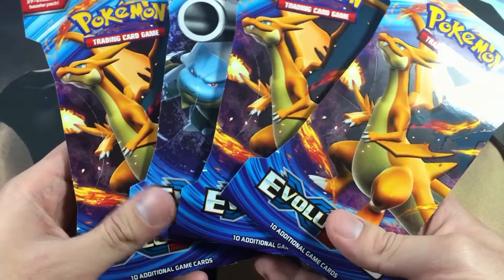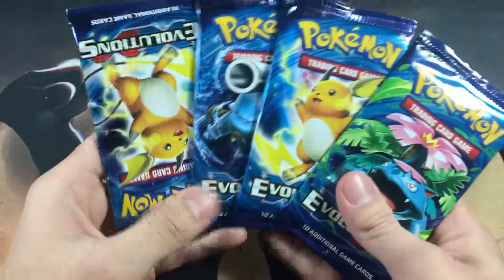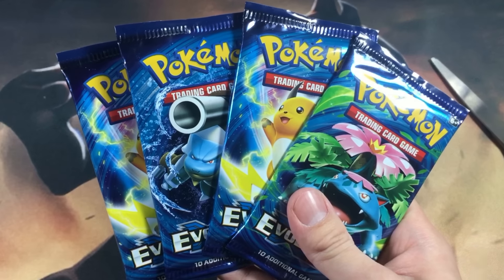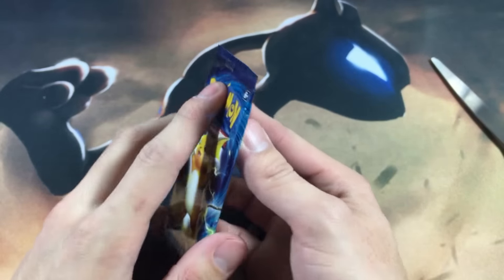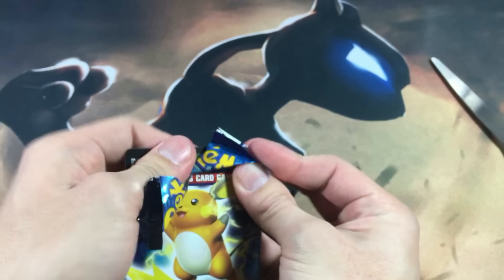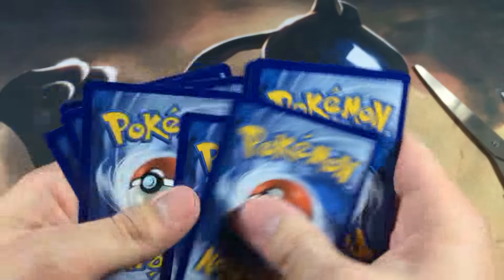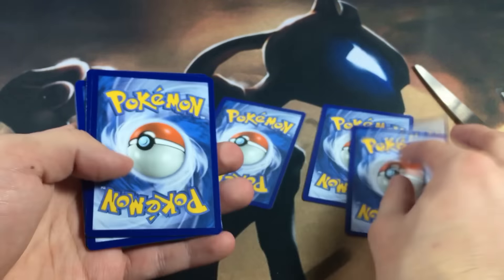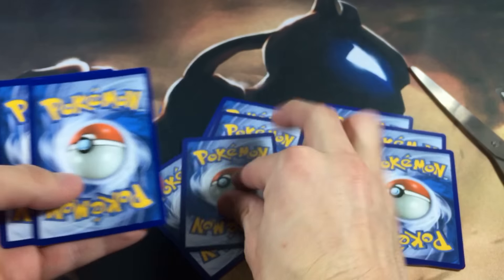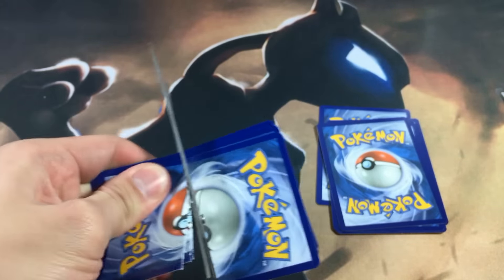Let's get right into the main attraction: Rip It or Flip It with four Evolution booster packs. Here are our packs — we almost got every single pack art but unfortunately we got two Raichu packs. If you haven't seen our most recent Flip It or Rip It, it was a booster box of Roaring Skies — we had the worst luck in that box ever, so I'm hoping my luck changes with these four packs.